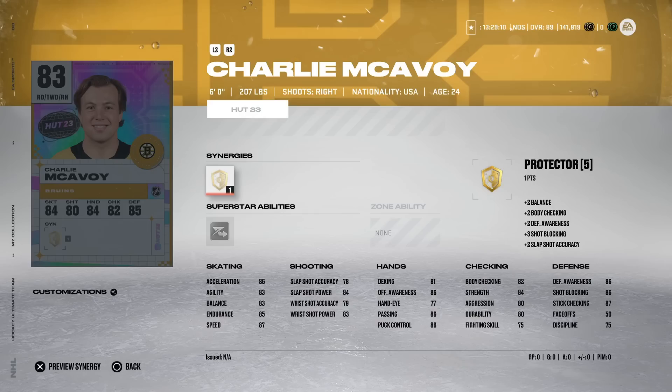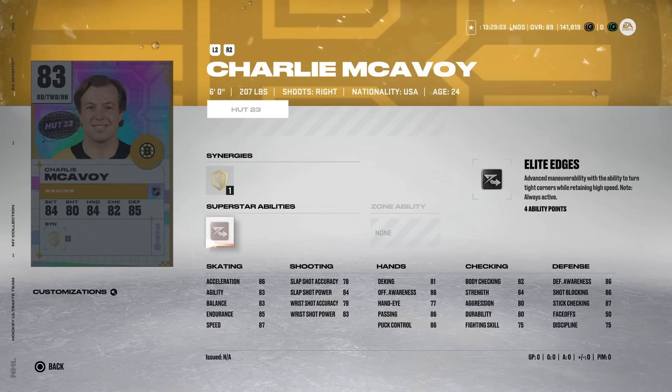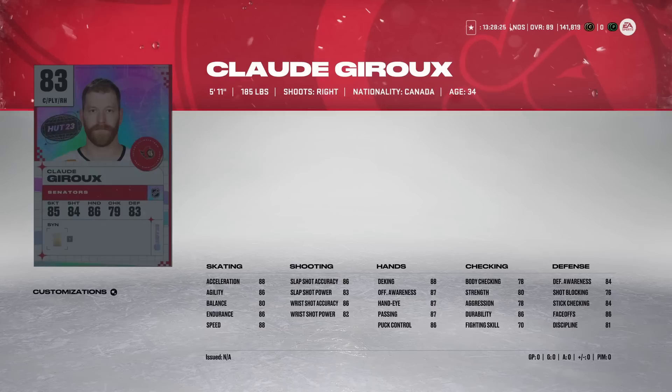The 83 Charlie McAvoy — the Bruins desperately need him back, though they did look really good in their opener with Bergeron and Krecher returning. McAvoy has Elite Edges, which I used to think was pointless on a defenseman, but at the blue line I've found that players with high agility — like Cale Makar — making cuts back and forth to create space is very effective. Having it on a defenseman isn't the worst thing. 87 speed and 86 acceleration is definitely usable at launch. If you can get him for 5,000–10,000 coins, that's not bad.